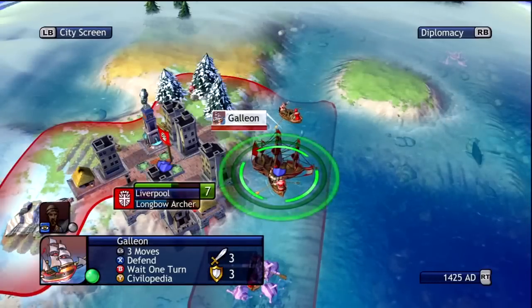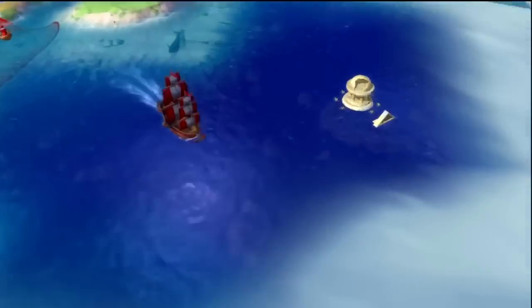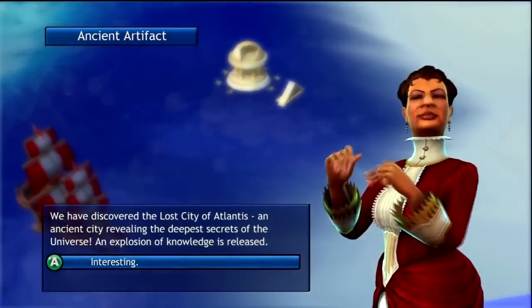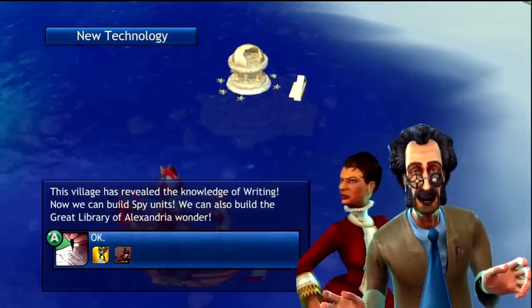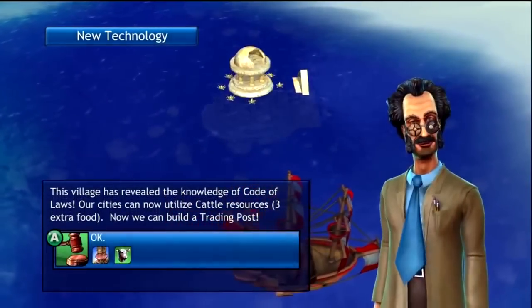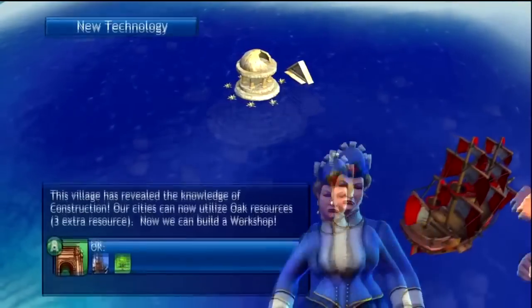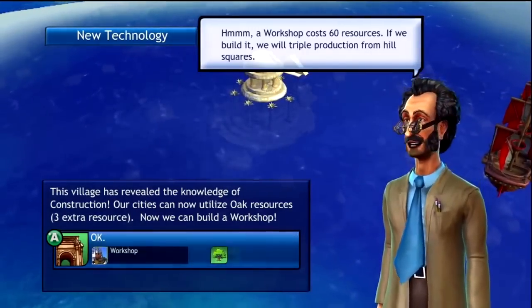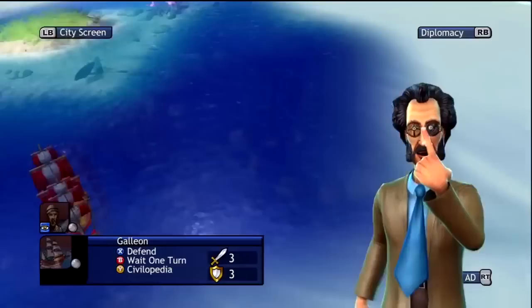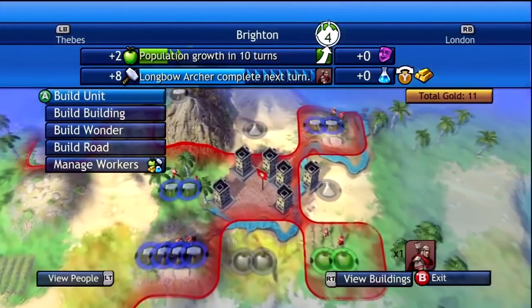Our Galleon is finally ready, so let's go to the City of Atlantis and get those three free technologies. We didn't have Code of Laws — nice. We're gonna stay with Monarchy right now because it's doing very good. Awesome, Construction is something we were looking for — remember we were talking about building those workshops close to our production city, so that's gonna be our next target.